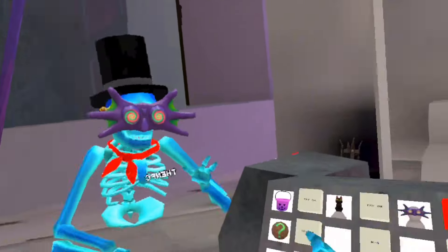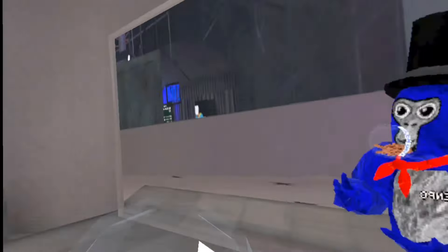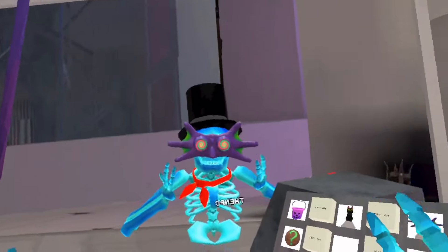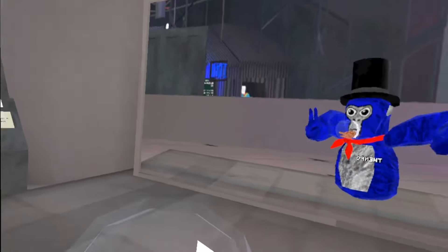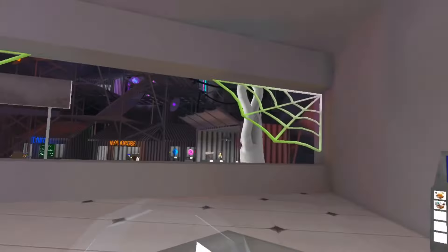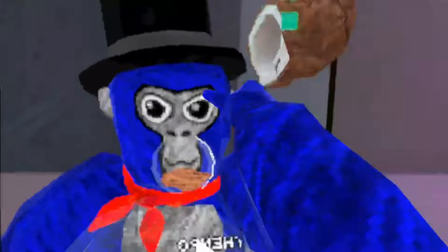We have these goggles — they are sick. When you put them on, if someone has the goggles on they see everyone as this ghostly version. If you don't have them on and they have one, you'll just see them with the goggles on as a normal monkey. But if you put them on, everyone transforms. And then there's this — it's a magic eight ball!